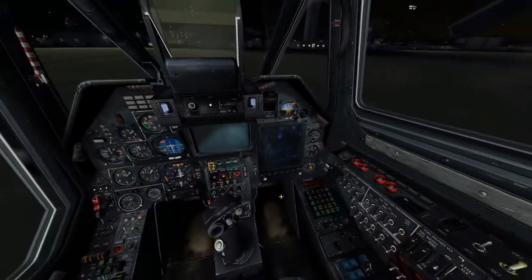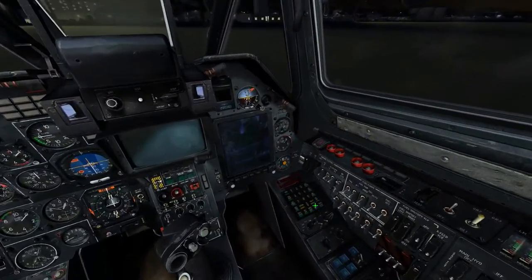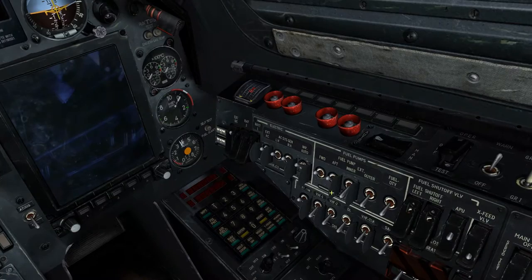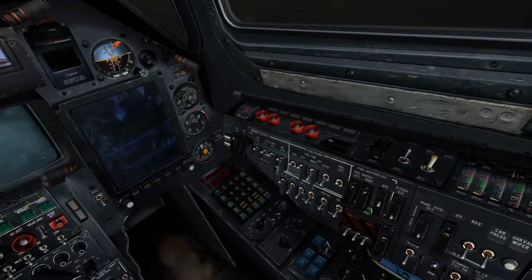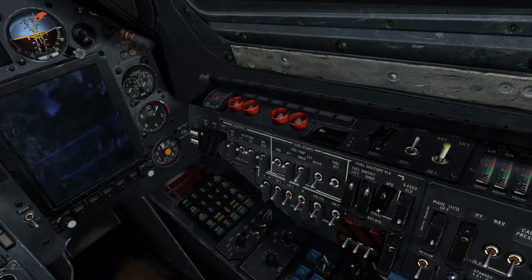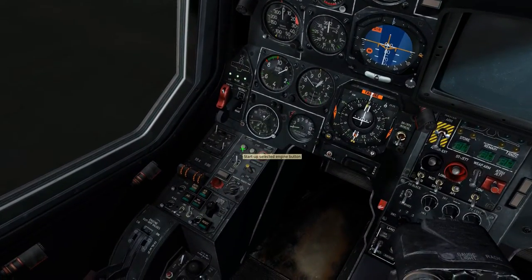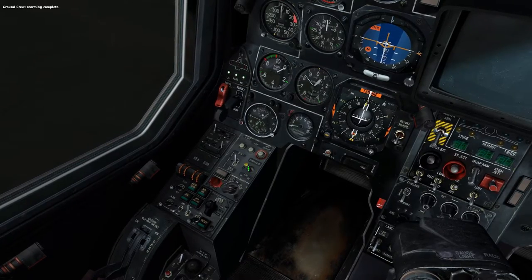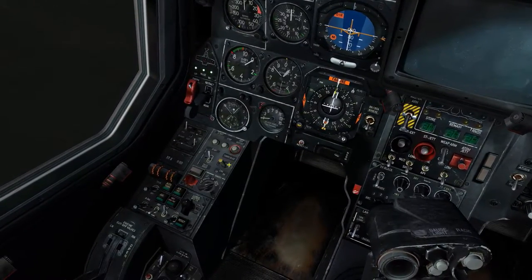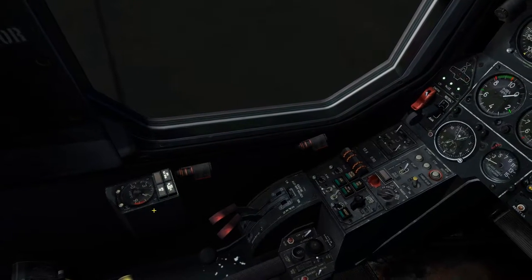Let's start the startup. To start up this aircraft, we need to first supply AC power — left and right generators, forward and aft fuel tanks, fuel quantity, fuel shutoff valves for left and right engines, and fuel shutoff valve for the APU. Once the APU fuel shutoff valve is on, we can press start with the APU selected on the engine selector. The APU is starting and will stabilize around 600 degrees Celsius.